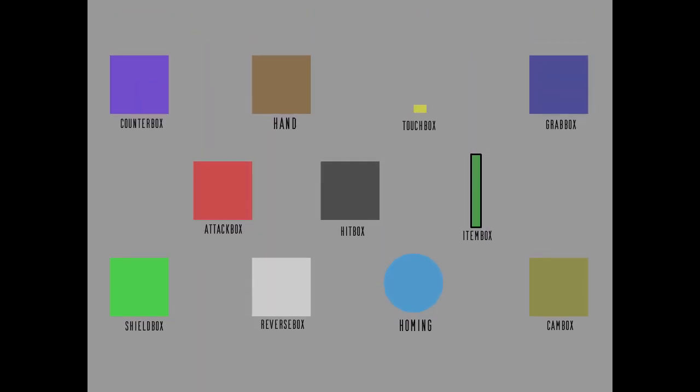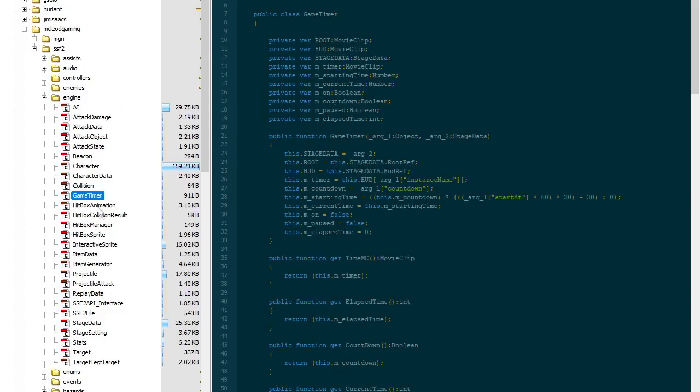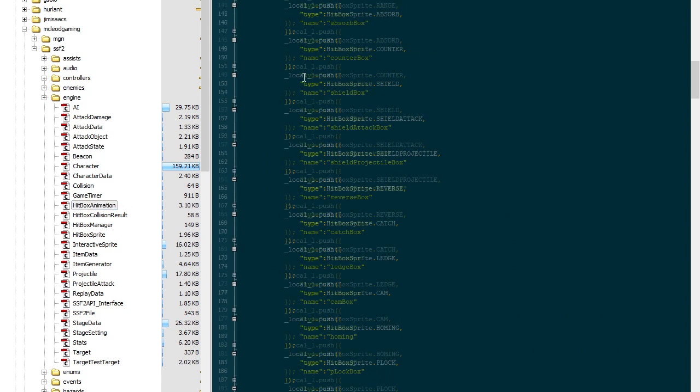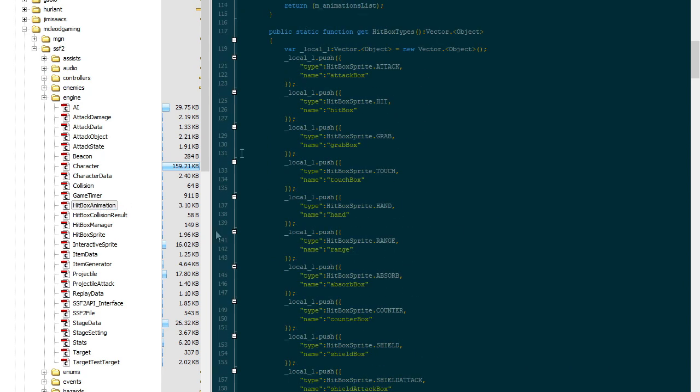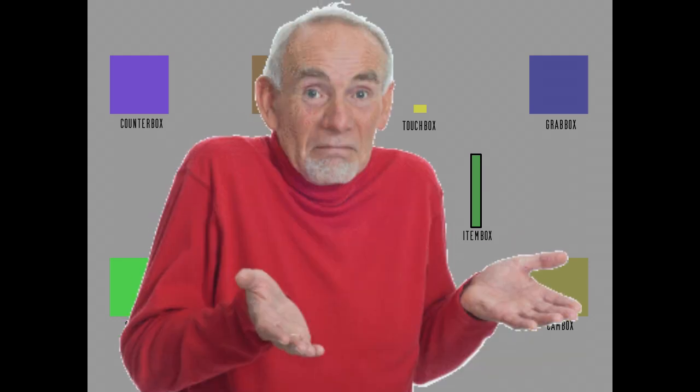These are 11 collision boxes that you'll be using throughout modding. The ones I've chosen are only the ones I'm familiar with, so if you go into the engine and see others and say, 'Hey, you forgot about this,' then that's why. Also, keep in mind that a bunch of these are going to be pretty self-explanatory, so bear with me.